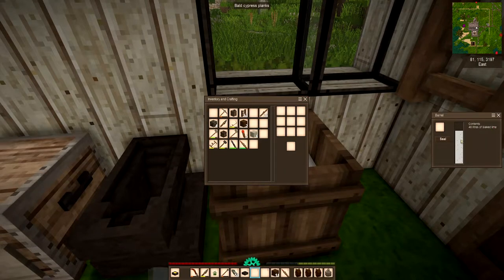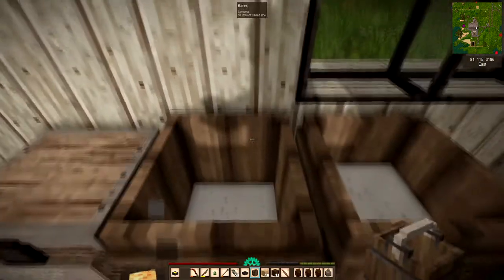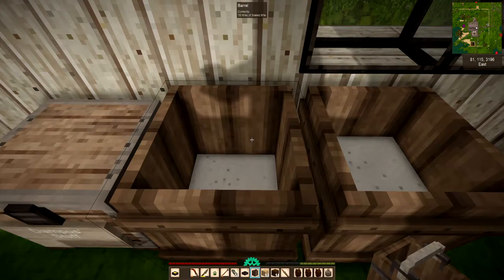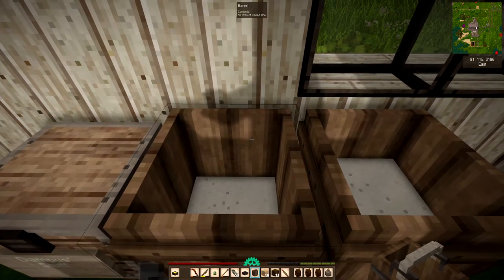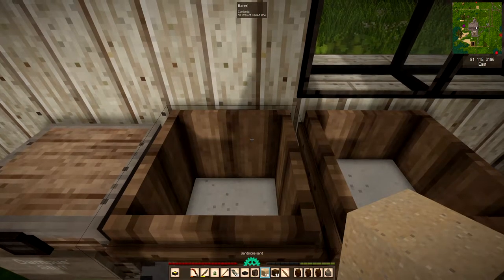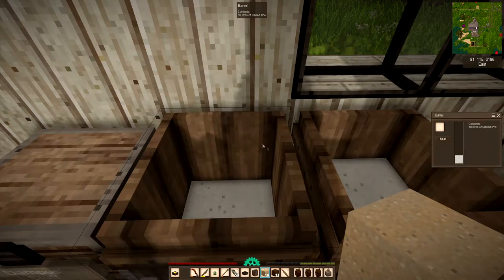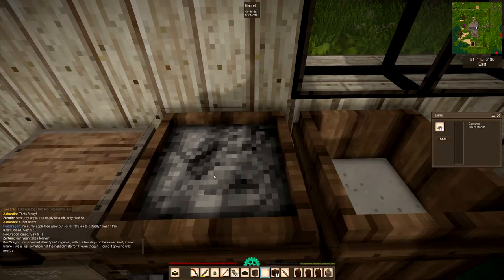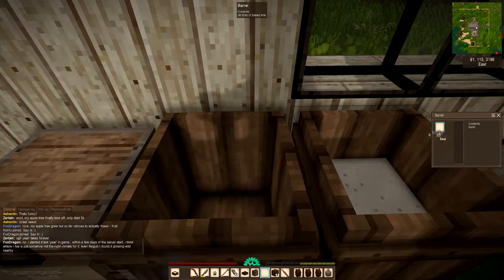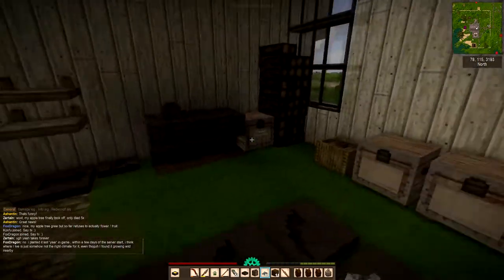This is the beginning of mortar. To make mortar it's one litre of slaked lime plus one sand, so 10 litres to 10 sand. If I put 10 sand in here I immediately get 80 mortar. And you need mortar to make tiles.